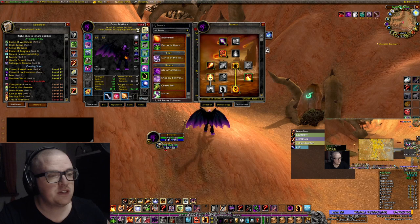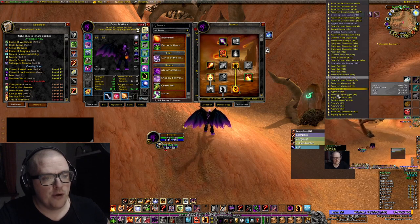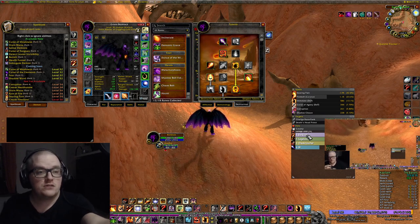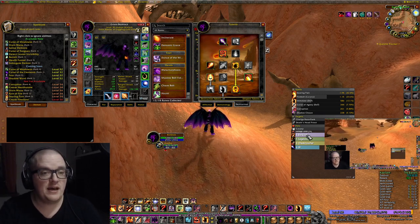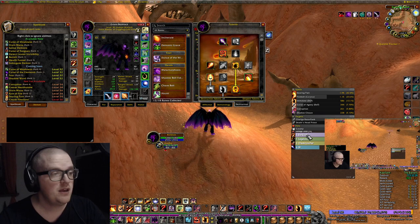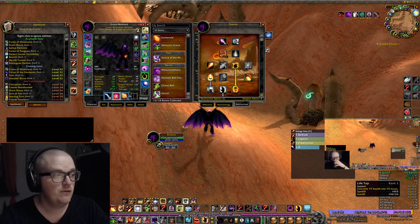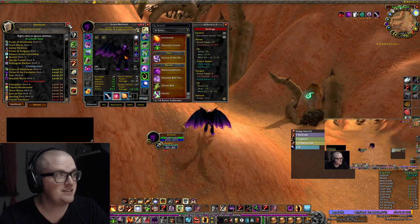I'm actually considering dropping Improved Firebolt and taking more into Improved Searing Pain for the crit. Just look at the boss — the pet's damage dots are way down there compared to my Searing Pain, and the only damage they did was from my pre-dot which I never reapplied — I just Searing Pain'd everything. It's such an easy build, and you have the AoE taunt as a panic button. I'm never using Life Tap anymore — it's so good. I'm very happy with my decision going Warlock.